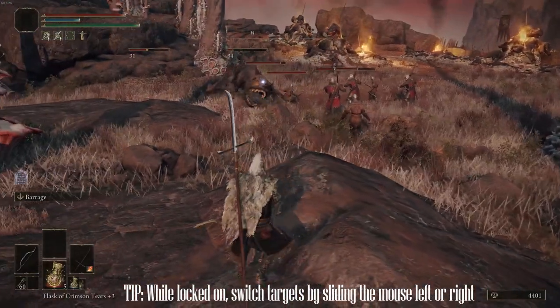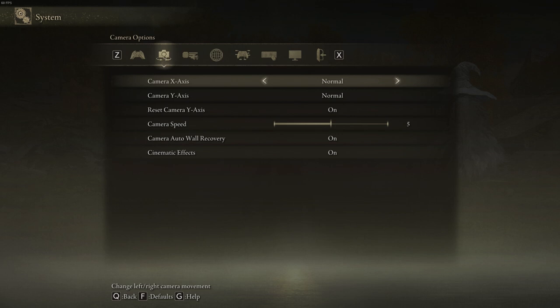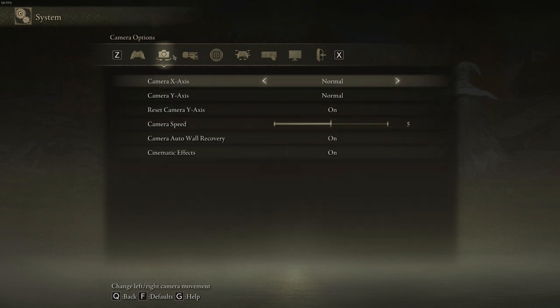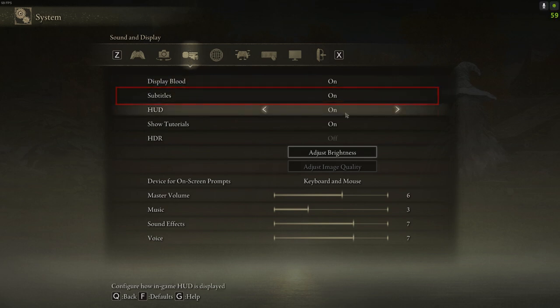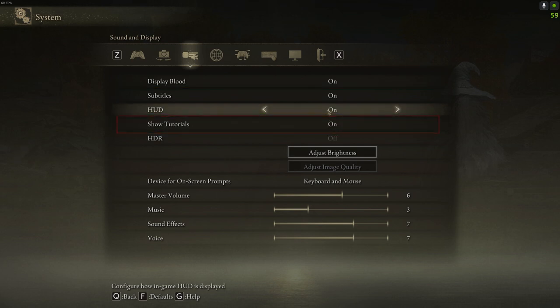I am going to quickly go through all the options and leave the important keybinds to the end, just so I cover everything. Under camera, play with camera speed — the other ones I leave untouched. Sound and display: definitely leave subtitles on if you have a noisy background or like reading while hearing, and leave tutorials on and set to hard if you are a beginner.